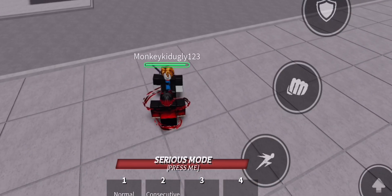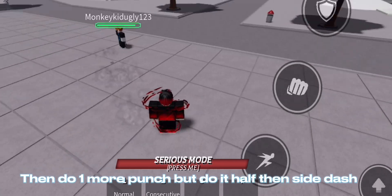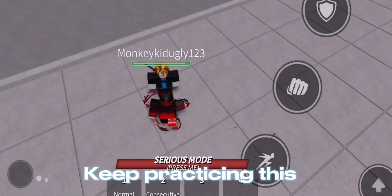So first do two punches. Then do one more punch but do it halfway, then side dash. Keep practicing this.